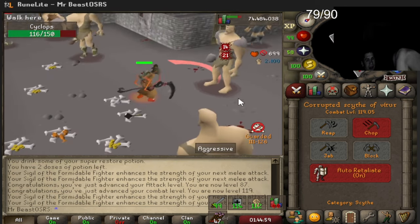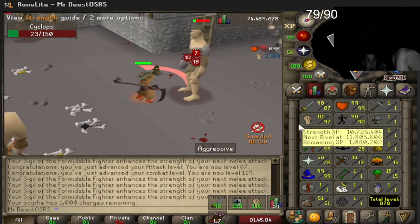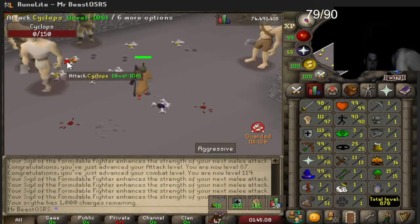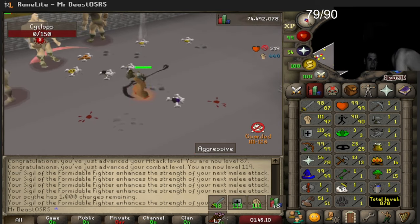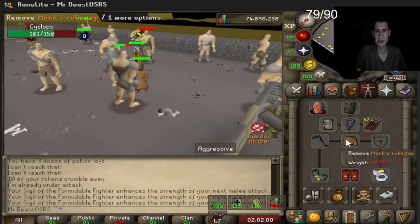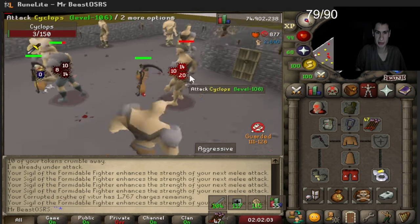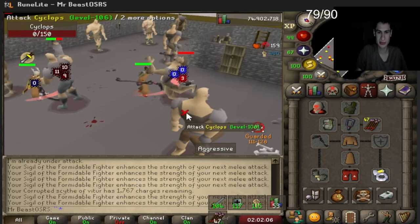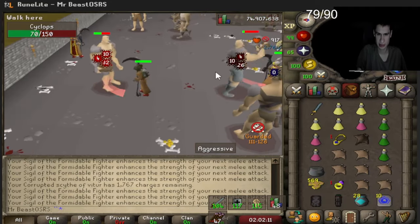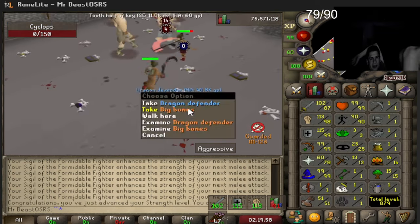It's not like staking where your max hit caps at 97 for special attack. We got 1,000 charges but we gotta have the strength levels for sure. We went ahead and bought 1,000 more charges — that's about 3,000 blood runes — giving us 1,767 more charges. We're going to use these all here because we need the XP.